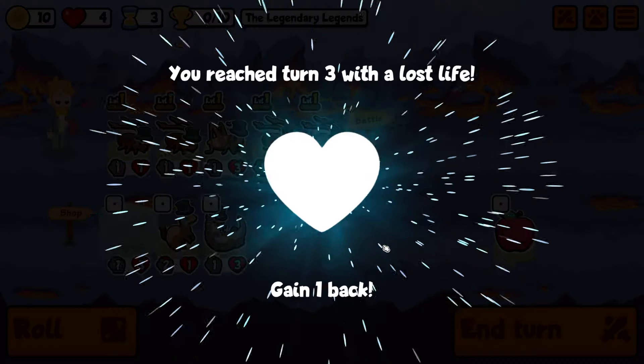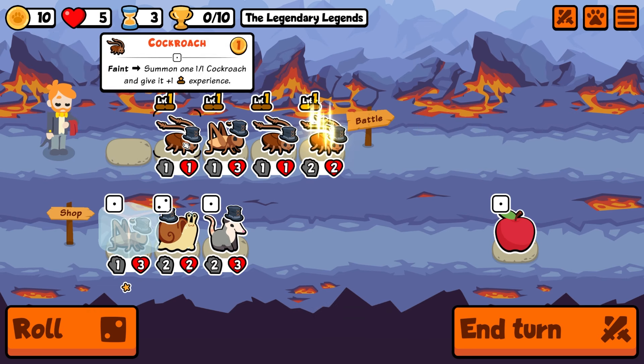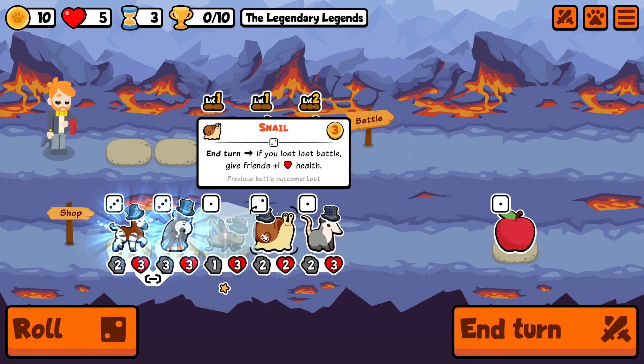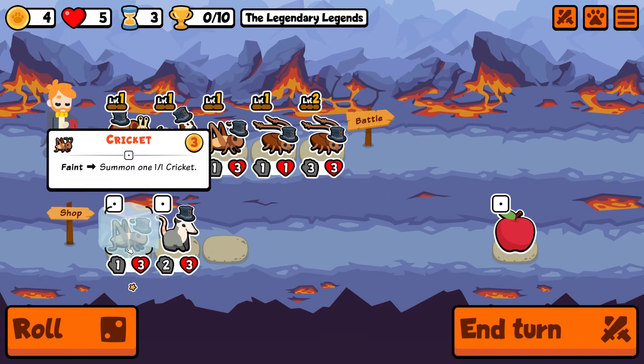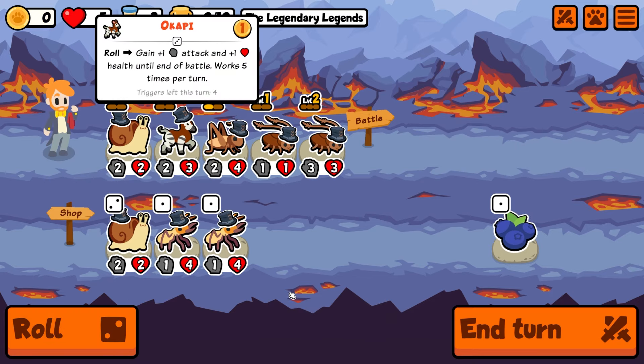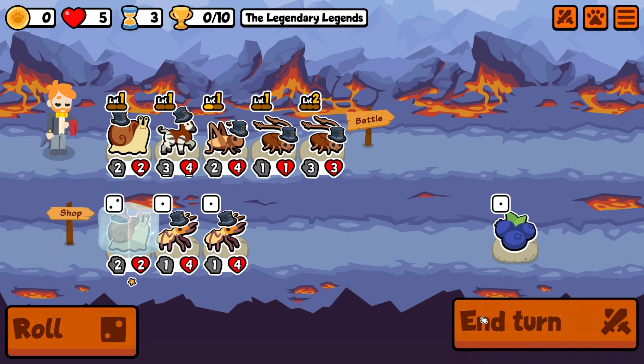First time we managed to make a comeback, but that time it wasn't good enough. Let's take the level up here and I'm gonna go snail Okapi. I'll bring in the cricket and roll one. Hold the snail just in case things don't go too well for us and send it. Okapi is actually really nice.